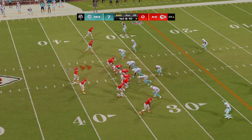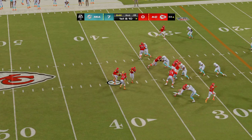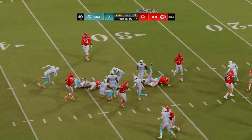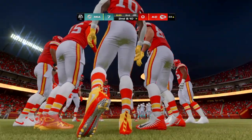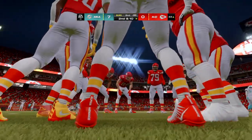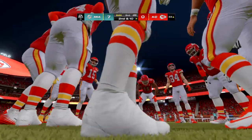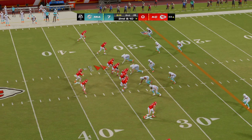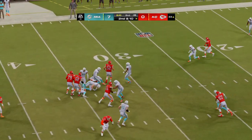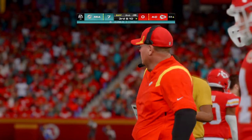First and ten from the 33. The slot man in motion right — they go back to Pacheco, this carry not as productive, swallowed up at the line of scrimmage by Zach Seiler out of Ferris State. Nice job defensively to clamp down; they've been on their heels this drive. Then another tackle made at the line — they're converging well on the football now.